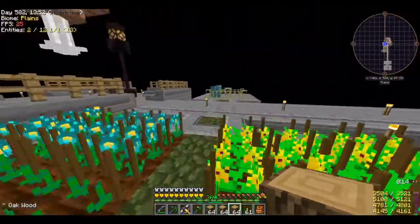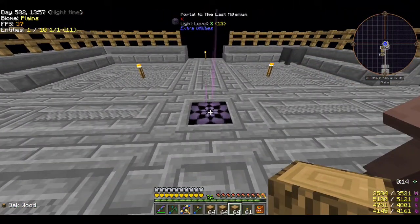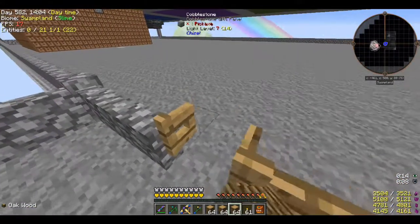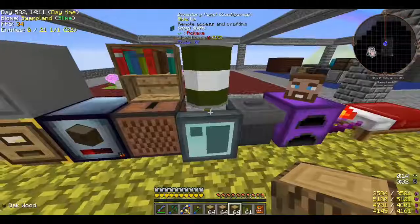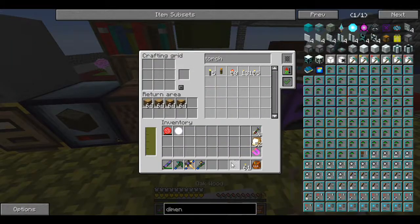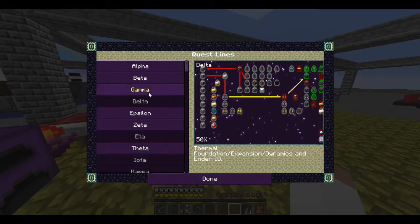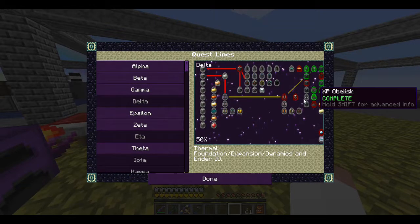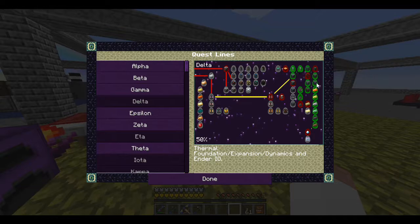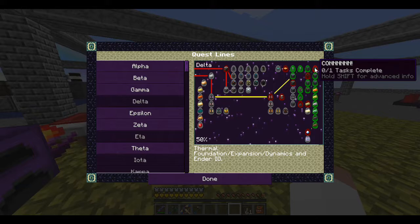I would have liked it to autocraft but whatever - four stacks of wood, we're good to go. Sometimes you just gotta take what they give you. I can't autocraft that stuff but if I ever need wood I can go make a whole bunch and put it in the system. It's not a huge deal. Time to move on. Today I want to take a look at some stuff in gamma and delta.